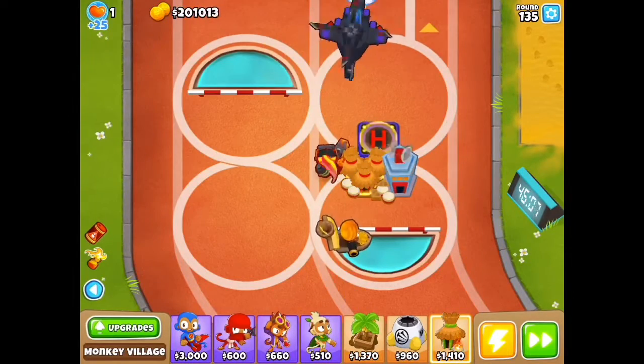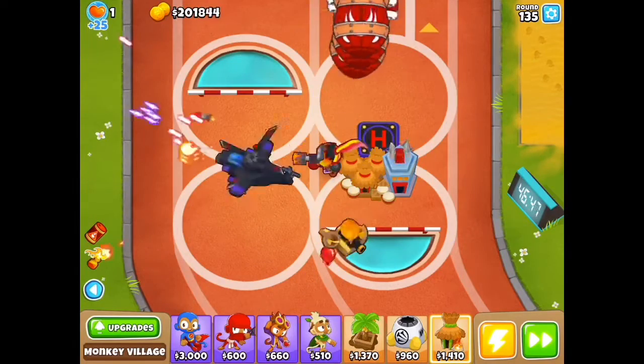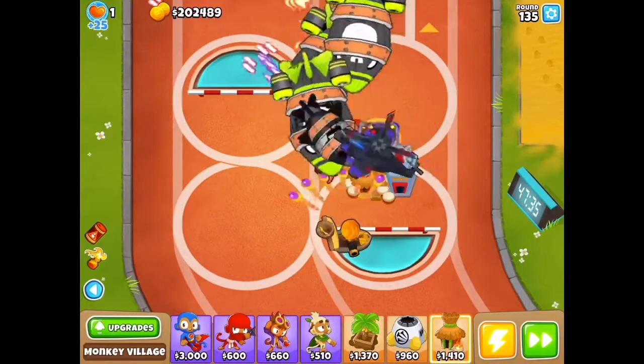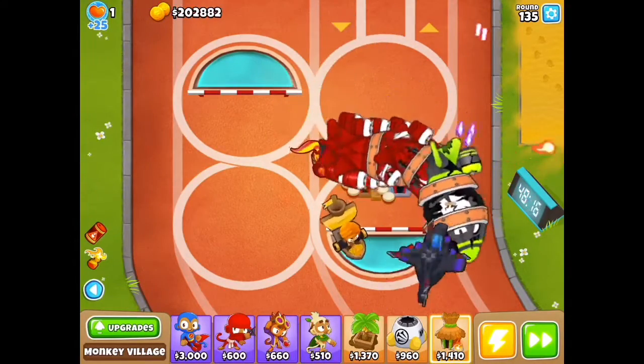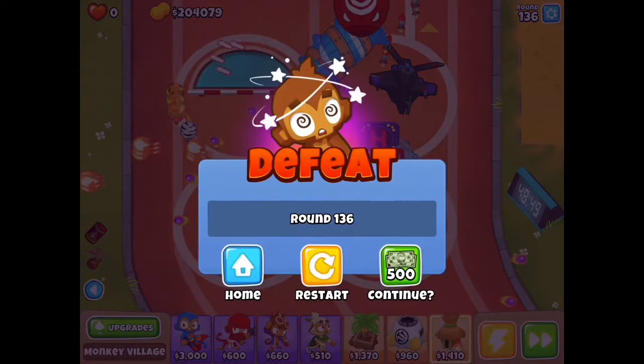And this is impoppable, so bloons can move even faster. Honestly, it's the speed that probably kills us. This thing deals enough damage — just look at how crazy, look at the lasers and how many it shoots out. But yeah, we lose it to a crazy fast bloon, and that's it. I really hope you enjoyed this unnerfed Apache Prime video. I will see you all later. Peace.